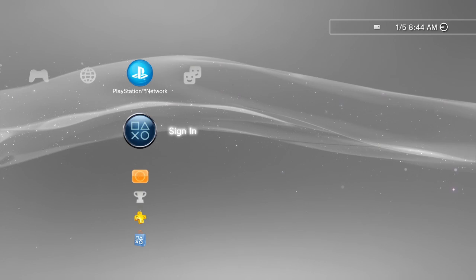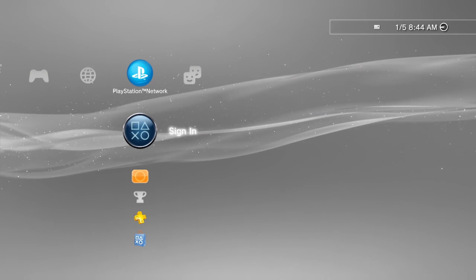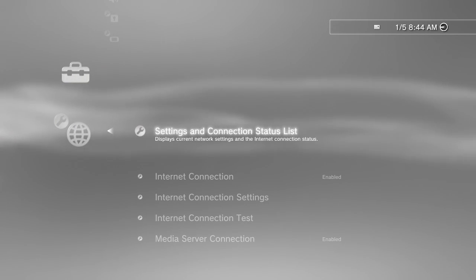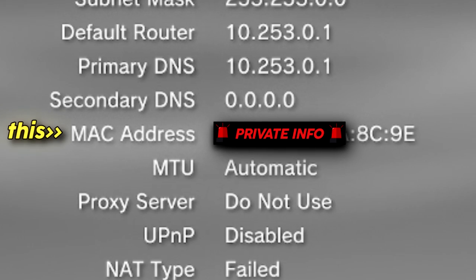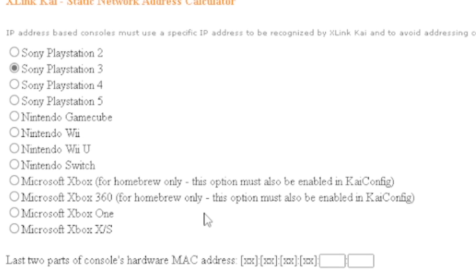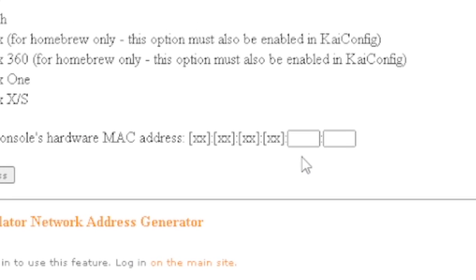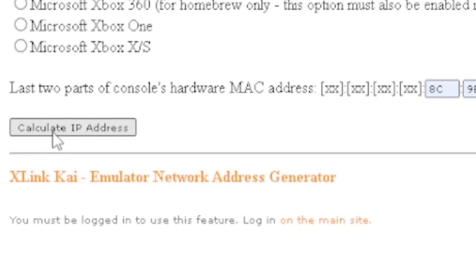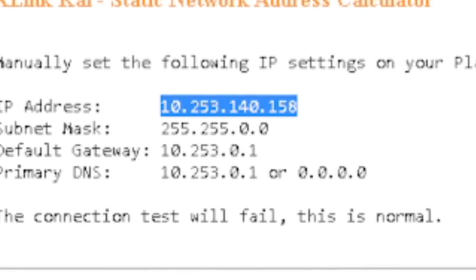Now we're on the PS3 menu. You do not need to be signed into PSN — some people get confused and think they have to be signed in, but you don't. Your PS3 just needs to be connected to the internet. Go all the way to the left and go down to Network Settings, then click on 'Settings and Connection Status List.' Scroll down and look for the MAC address — this is very important because it has some digits we need. Look back at your IP Calculator, click on PS3 if it's not already selected. At the end of your MAC address there are four digits you need. Those four last digits go into the IP Calculator. Then click 'Calculate IP Address.' The most important thing from this is your IP address — remember it, keep this screen open.